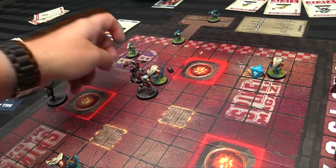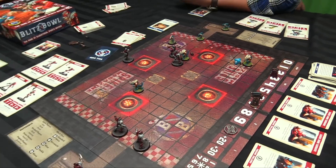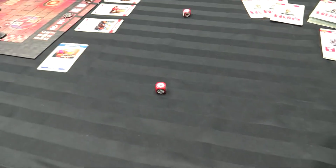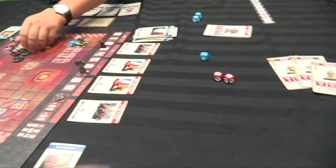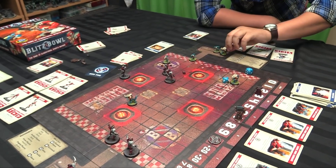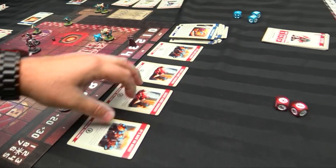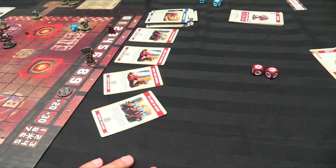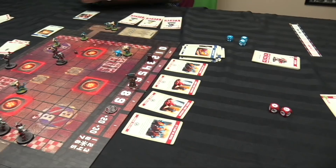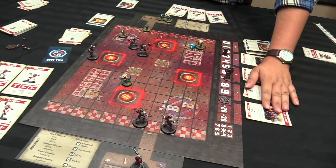He's going to stand up for two, then punch for the third action — and give you a smash. Dead. That's going to give me... no, you've got to score a touchdown or cripple people. That's right — you need to cripple another one. Right, over to you.